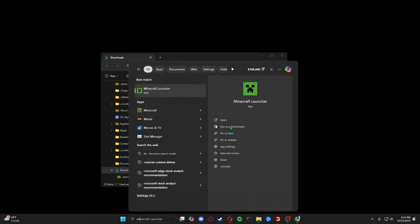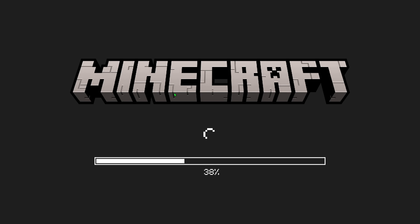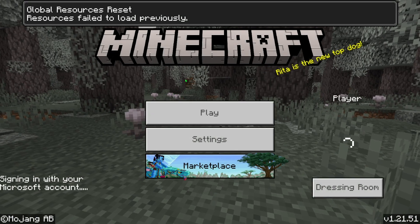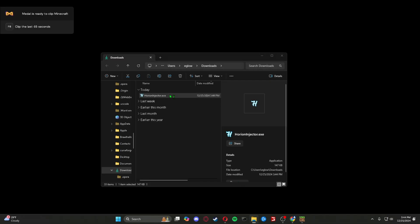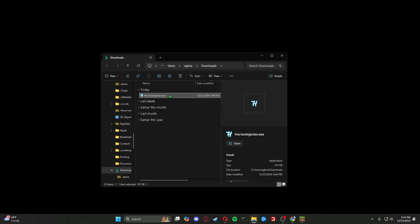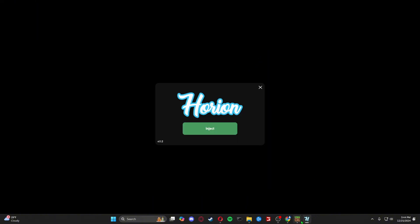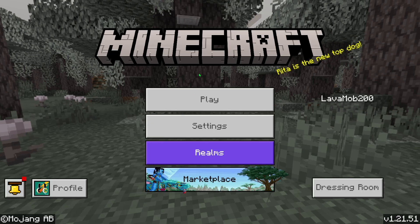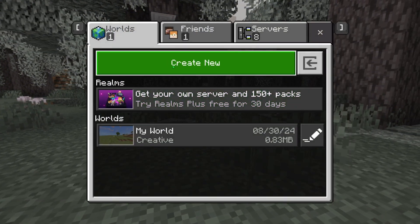From there, go ahead and open up Minecraft Bedrock Edition and inject it once you have it open. I can go over to my files, open up the injector, and now that I have Minecraft and the injector open, I can just press inject. Your Minecraft will refresh and it will say Orion.